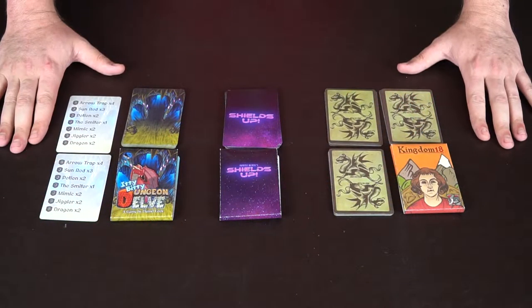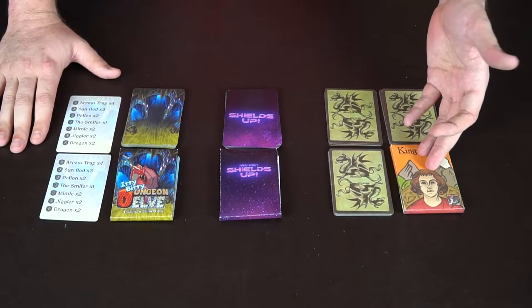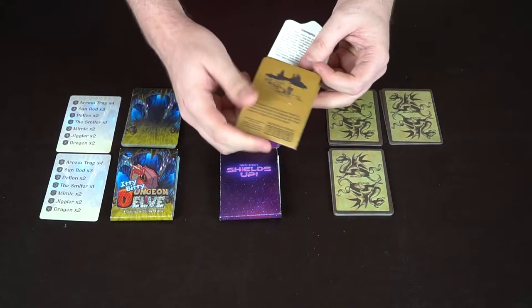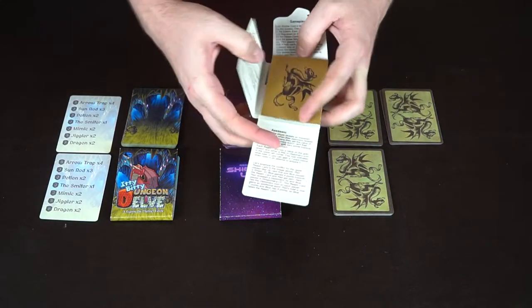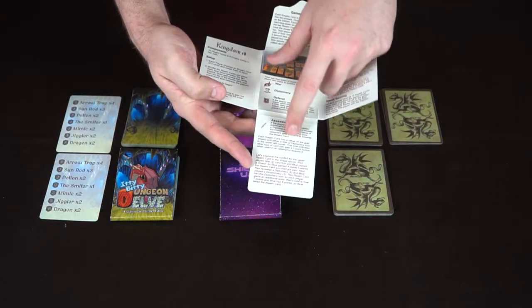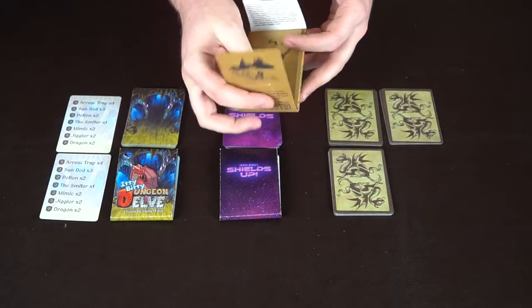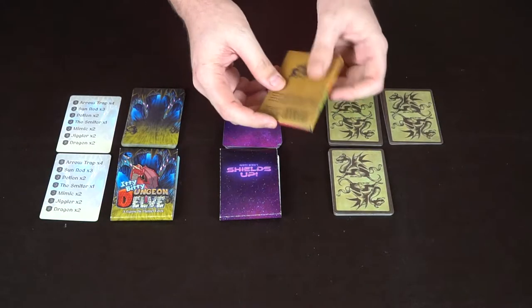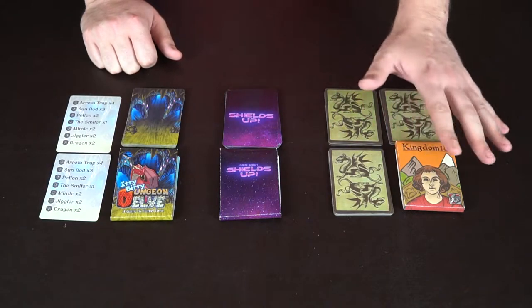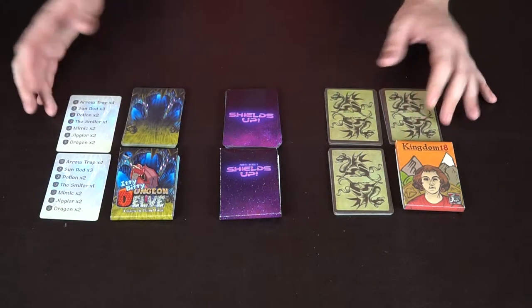Here we have all three games set up so you can see all the components. They each have a box, and the rules are attached to the inside of the box. Pop it open and you'll see the basic gameplay and storyline on top, the rules, how to set it up, and all the extra information you need. Each game works the same way — attach the rules, put the cards in, and they're ready to go. They are all travel-ready, very small and simple — 18 cards apiece.